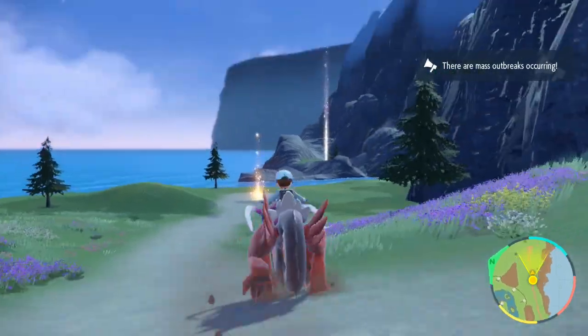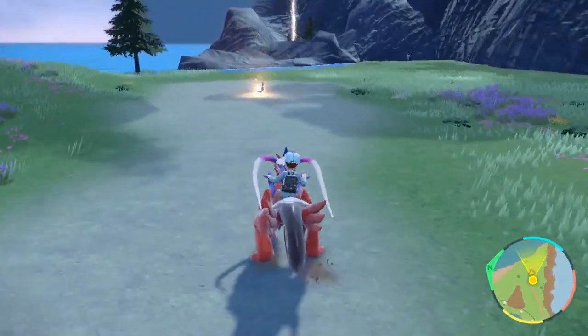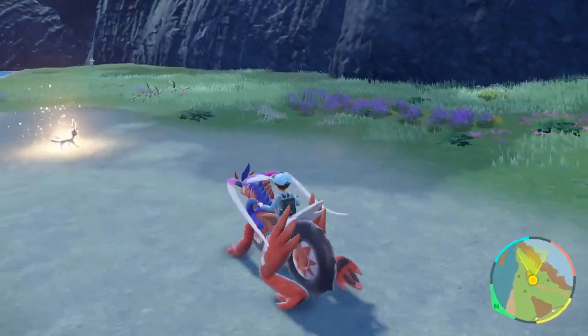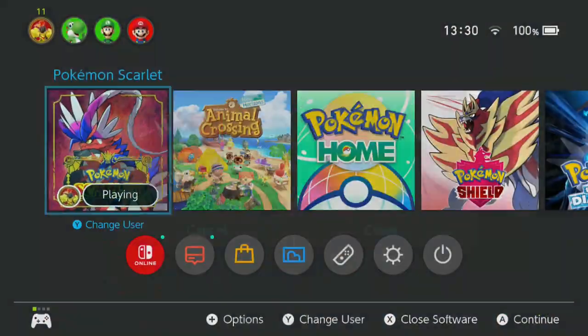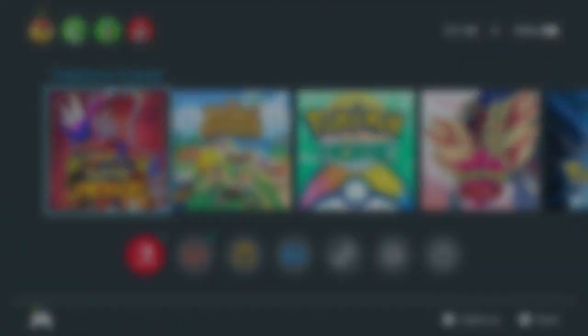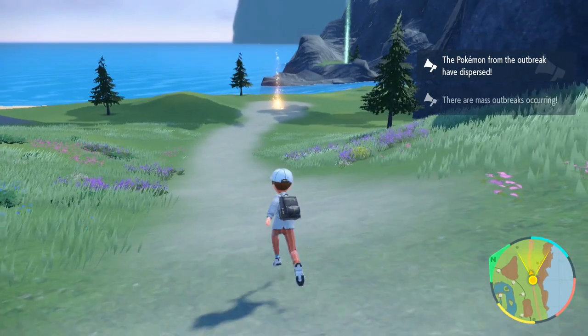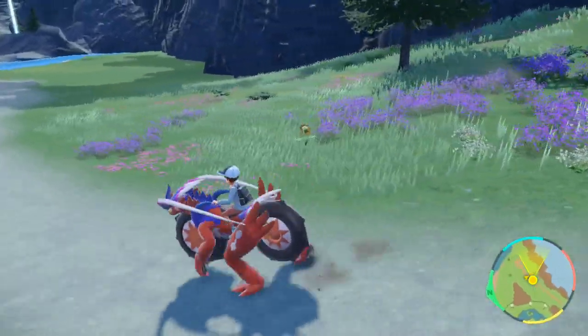Load the game back up. You can tell you've done it right — it will say 'the Pokémon outbreaks have changed.' Look at the top right and you'll see the glowing Pokémon respawn. Go up to it and see if it's shiny. If it's not, reset your game again and rinse and repeat until you find the shiny Pokémon.